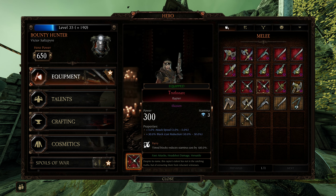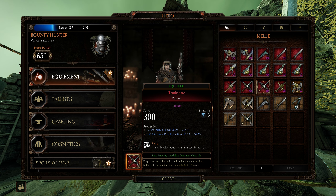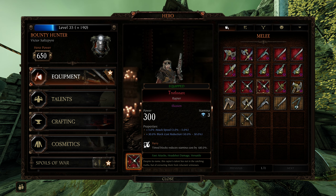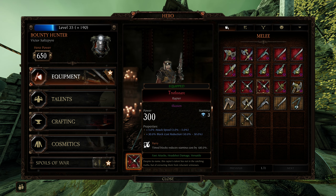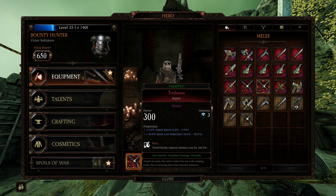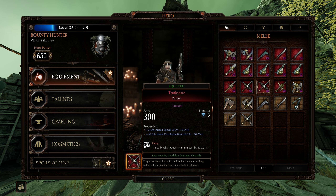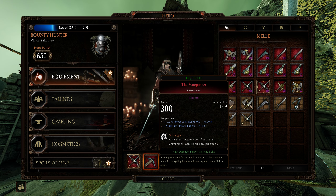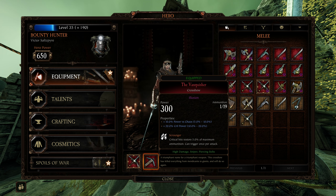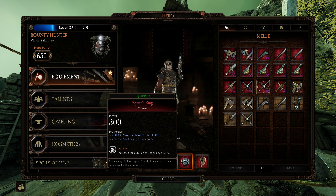For equipment, I use the Rapier on him — attack speed, block cost reduction, Parry. I don't know that the bot knows how to use the alt-fire parry trick, but I'm loading up on block cost reduction for him. You can swap out attack speed for Stamina if you want; I just feel like I want him to swing faster and make more temp health. The crossbow is my normal setup: Chaos, Crit Power, Scrounger. Really good in conjunction with the charm over here with the same properties.